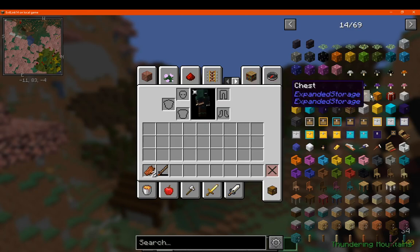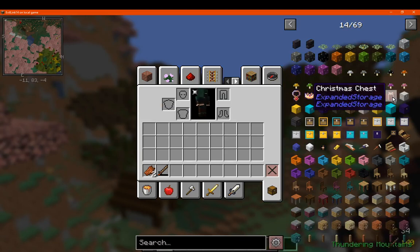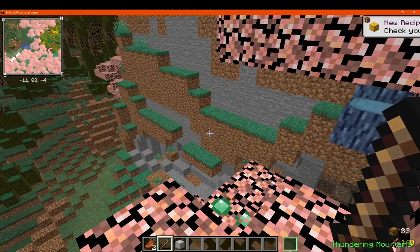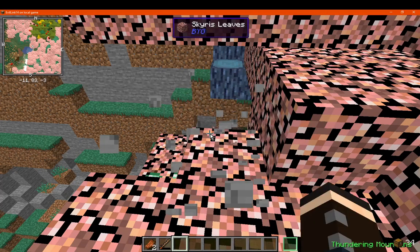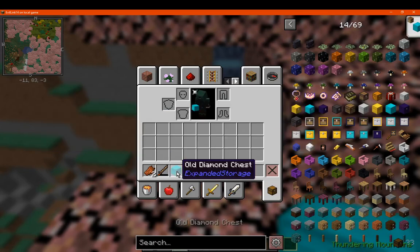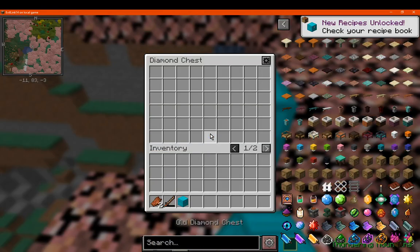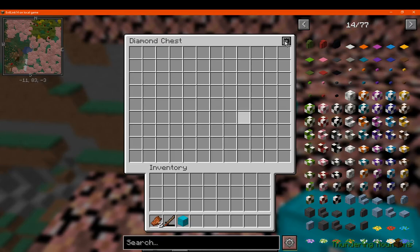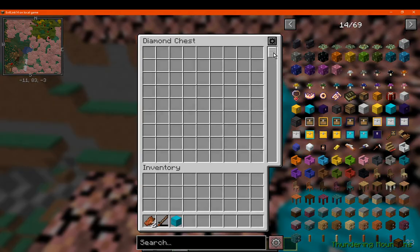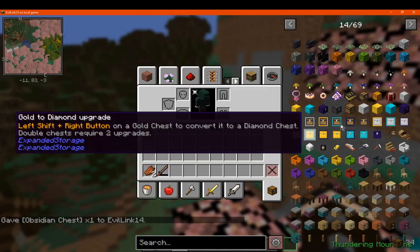You've got Expanded Storage for adding in additional chests. So you've got an upgrade to the regular chest — a double chest inside a single block space — and you'll see it's a lot larger. It's two pages; you can change it to a single page. There's a scroll bar, and it keeps showing how much more slot space there is. There are also upgrades and more.